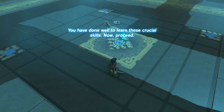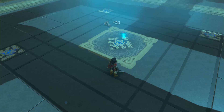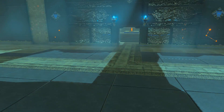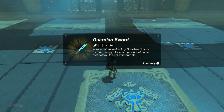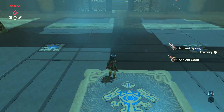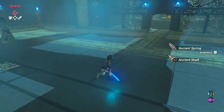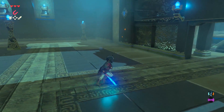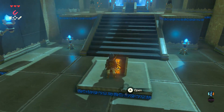You have done well to learn these crucial skills. Now proceed. Will do, crazy ominous voice. Ancient shafts and — what the heck is this? Guardian sword — a sword often wielded by guardian scouts. Its blue energy blade is a product of ancient technology. It's not very durable. I guess it's more like technological damage than combat damage. Let's see what's in here — I guess this is our prize.